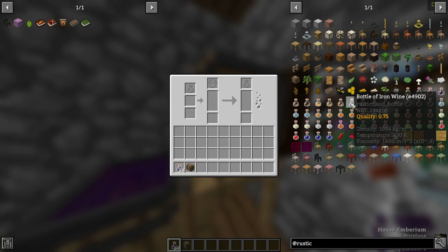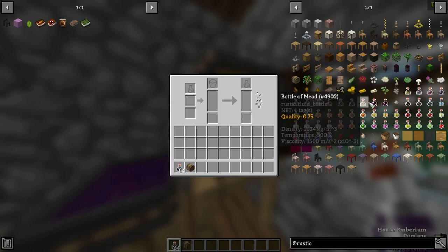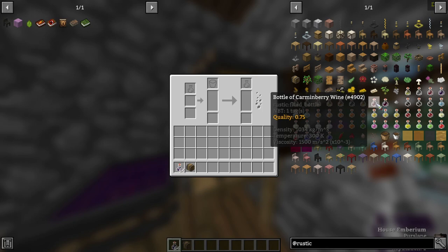As you can see, if you hover over the bottles of liquor in the JEI menu, you'll notice that the default is 0.75 quality. What quality means is how good this liquor essentially is. If the quality number is between 0 and 0.49, it'll give you negative status effects, and the worse the quality, the worse the effects will be. If the number is above 0.49 — in other words 0.5 to 1 — the higher the number, the better the effects will be: the longer they last and the stronger they will be in magnitude.